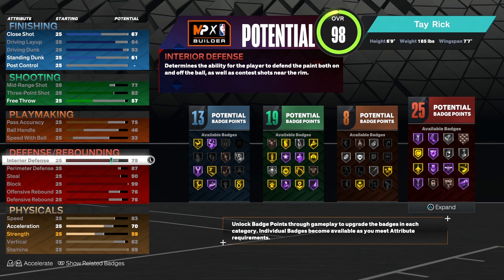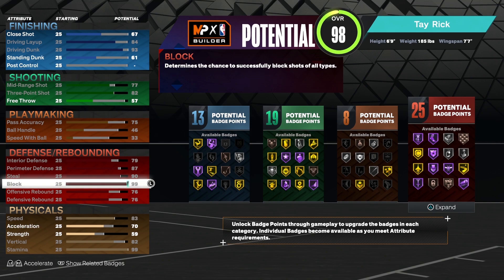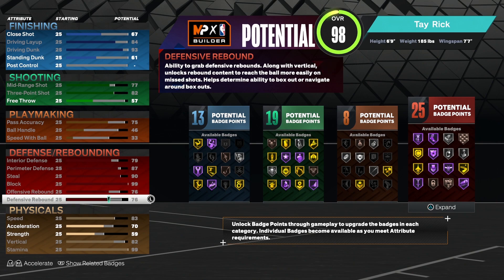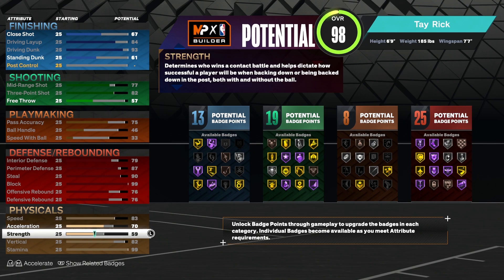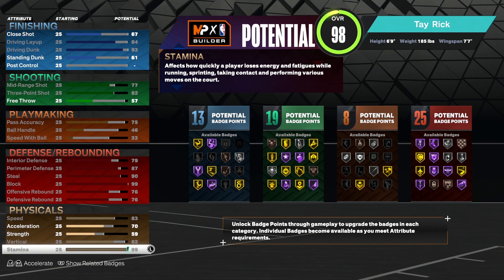Defense — this is really going to be godly. Interior defense 79, perimeter defense 87, steal 90, block 99. Offensive rebound 78, defensive rebound 76. For physical, speed is going to be 83, acceleration 70, strength 59, vertical 82, and stamina is going to be 99.